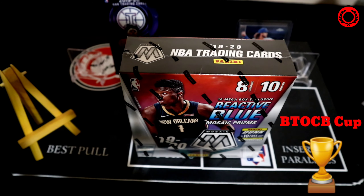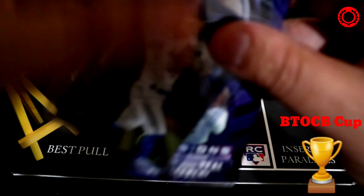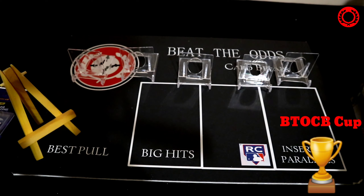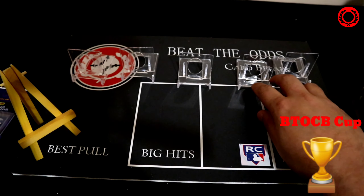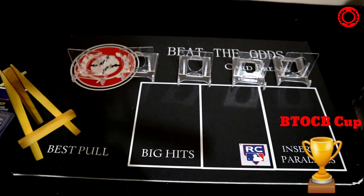Before we get into this mega box, a quick word on subscribers — we are on the road to 250. When we get there, we will be doing a draw for either the Boba Shett Topps Chrome rookie card on the right or the 2019-2020 Panini Illusions value pack on the left. Your choice of either prize when we hit 250 subscribers. If you've already subscribed, thank you so much; if not, please subscribe to get in on these giveaways.